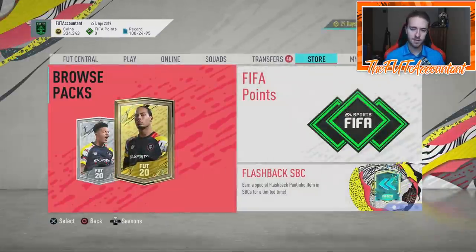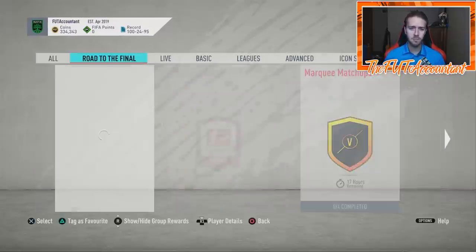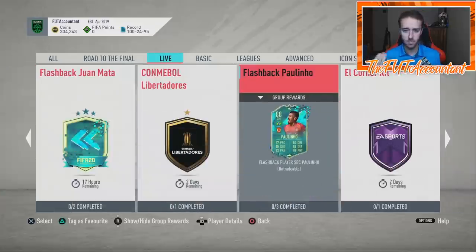Black Friday is also a time where since everybody opens packs, EA puts out a lot of SBCs as well. A popular investment method for Black Friday in the past has always been going out and buying thousands of 83 rated cards. People did this multiple years before multiple different promotions, because whenever they drop a Team of the Week upgrade SBC or tons of player SBCs like we're going to get during Black Friday, those cards go up because they're required for so many SBCs. People want to do those Team of the Week repeatable upgrade SBCs because you can pack the likes of Mbappe, Ronaldo, Messi.